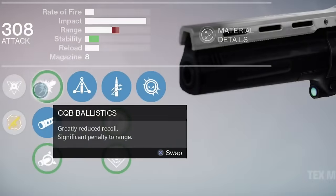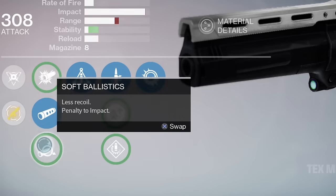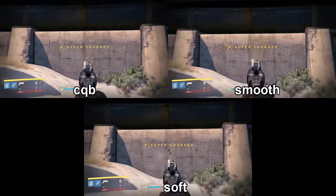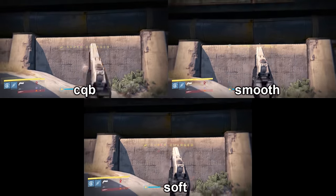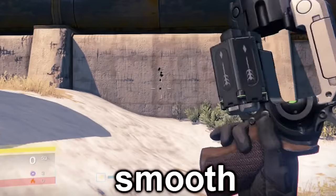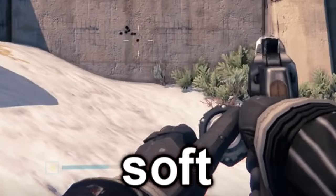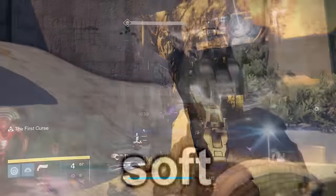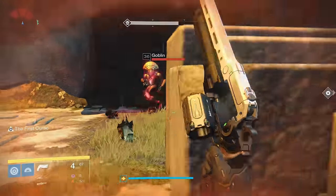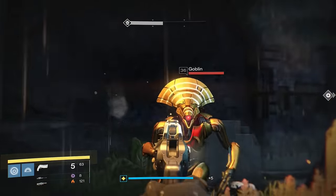The muzzle perks are still CQB Ballistics — greatly reduced recoil, significant penalty to range — Smooth Ballistics — increased recoil, boost to range — and Soft Ballistics — less recoil, penalty to impact. I still go with Smooth Ballistics here. The stability increase from Deadeye means you can just focus on the range-increasing perks. This gun wants to hit things that are far away, so just up that range stat. The stability increases on other muzzles are nice sometimes, but I found myself loving the fact that I could extend this gun's range out a little bit more with Smooth Ballistics.